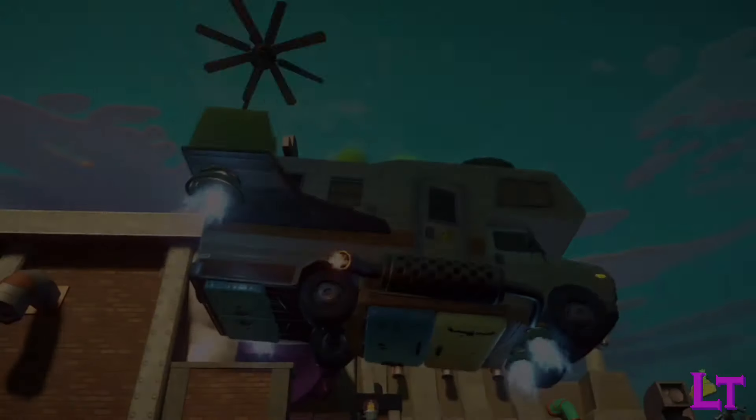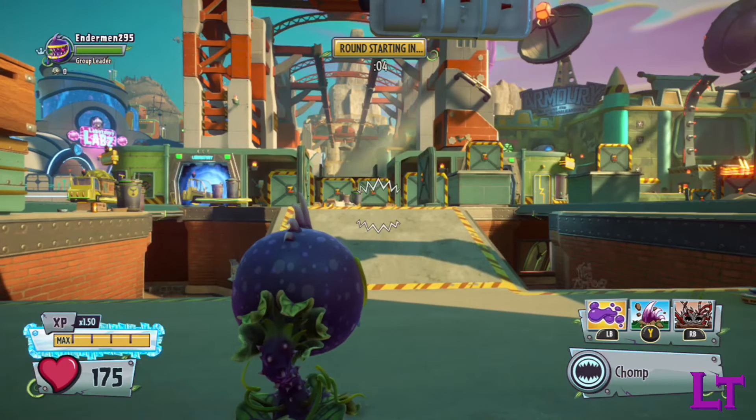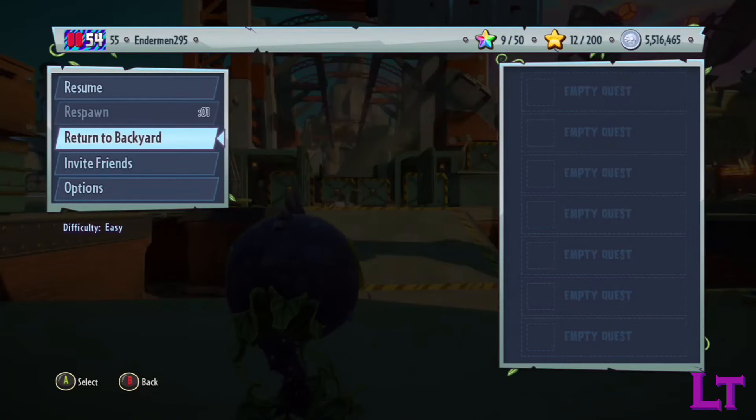When the match starts, select your character and wait until the countdown reaches 0, then immediately exit to the backyard.